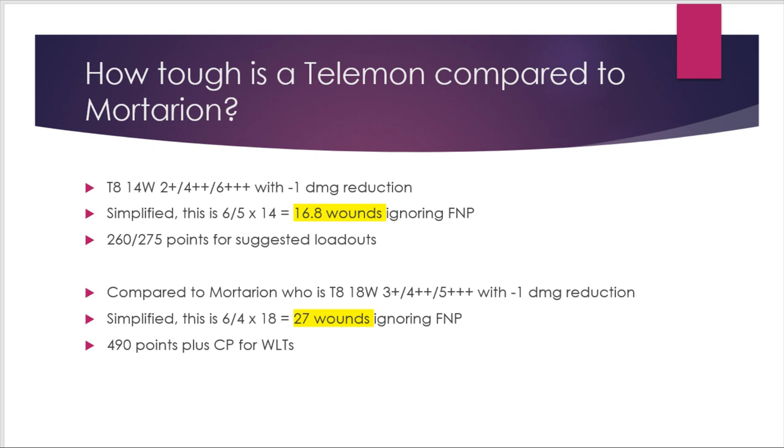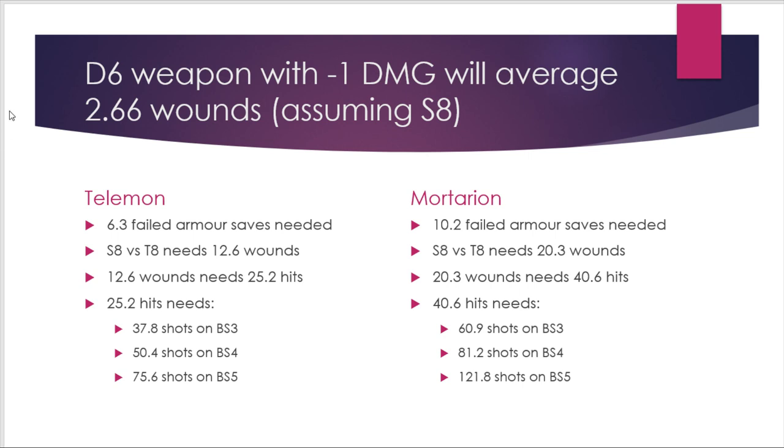A Talamon is much cheaper than Mortarion, at around 260–275 points for a gun and fist loadout. Thinking about anti-tank guns prevalent in the game — things like multi-melters — these are D6 damage weapons, and with the minus-1 damage reduction, your average wounds per unsaved hit is 2.66. That's because the average D6 roll is 3.5 minus 1, but a roll of 1 can't be reduced to 0, so the average comes out to 2.66 rather than 2.5.